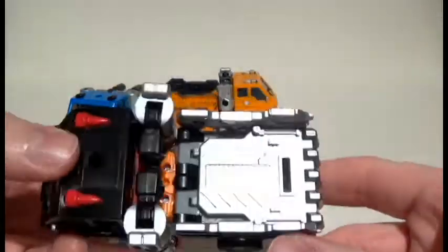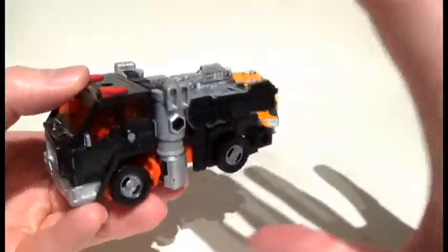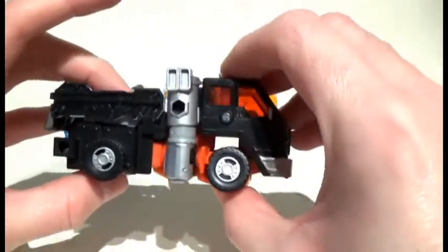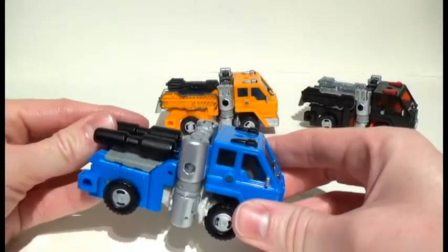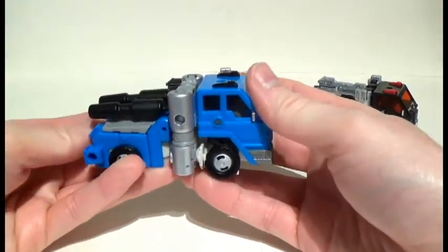Road Ranger actually has a lot of silvers, especially on the gun and all that sort of stuff. And that color scheme just ties together so very well. Really the same could be said for Puffer, because blue is the dynamic color opposite of orange, yet it still looks really good.